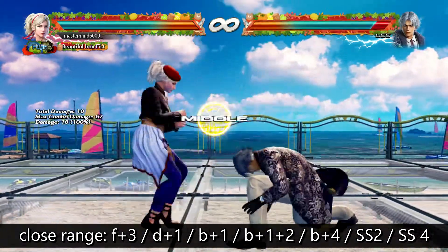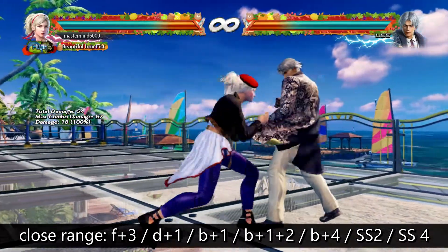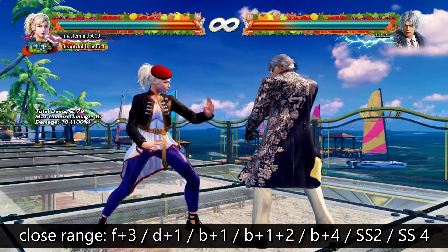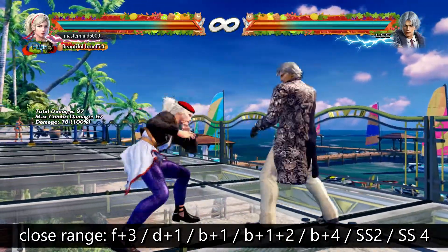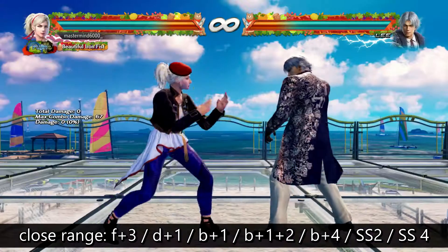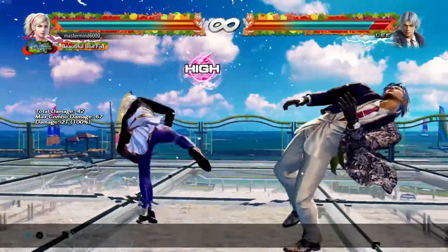Speaking of sidestep, she has two of her own. Sidestep 2 on block is 0, and since it forces crouch, it's basically plus anyway — they can't do their full attacks, they're going to lose if they try to jab. So sidestep 2 has a mental frame advantage. Sidestep 4 is a natural launcher out of a high at 16 frames — so her sidestep game is also pretty good.